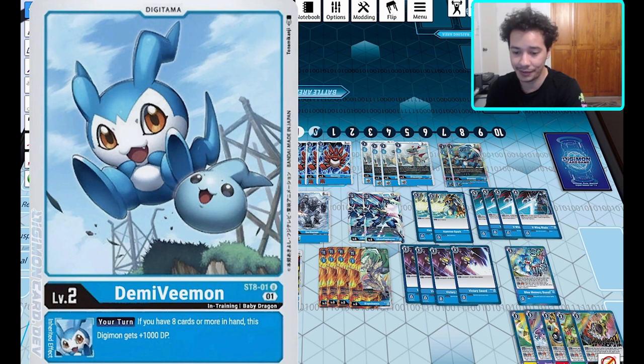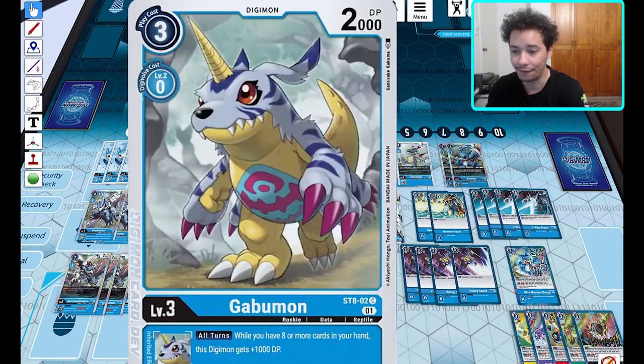If you have eight or more cards in hand, he gives plus 1000 DP — pretty good in mid-to-late games. You're going to have a really big stack in your hand. If you keep a guy in your nursery and evolve him up, you're going to see a lot of cards as you evolve and just wait until he's making big moves. It's pretty easy to bring up to get that inherent effect and a thousand extra DP on attack.